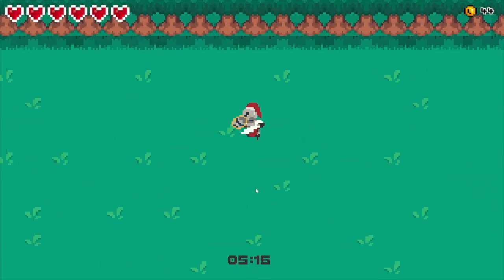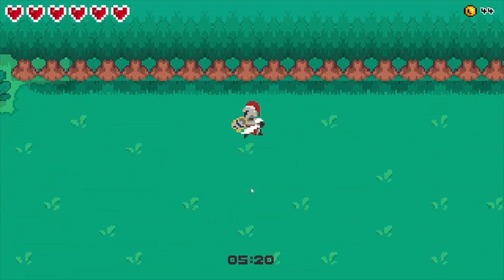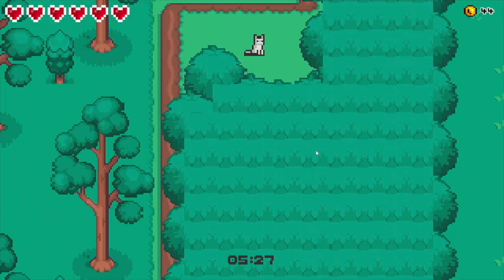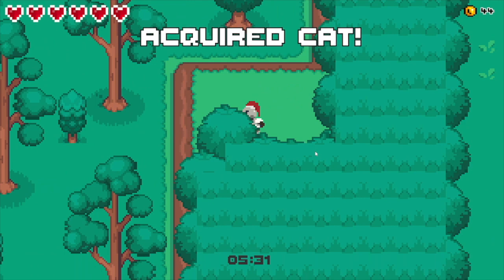I think maybe the phantom bats were linked to when you closed the portal - like they didn't hurt you and you couldn't hurt them. Oh, there's a secret tunnel! I found the cat - Acquired Cat!